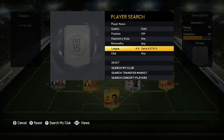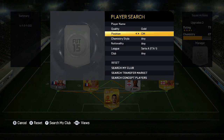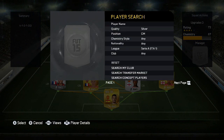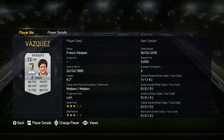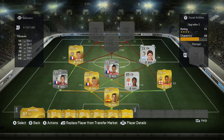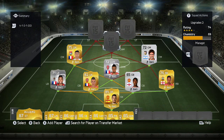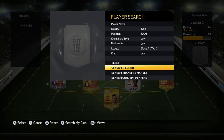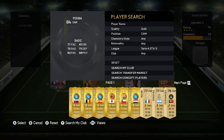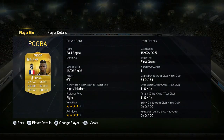The left center mid is someone who is only there for chemistry - I'm not gonna lie, he's the worst player on this team, but for chemistry he's got to be there. There's nothing special about him apart from 78 dribbling. He's six foot two as well, so maybe he'll win some headers. He cost me 3k purely because he is an upgrade, and as I say, he's there for chemistry.